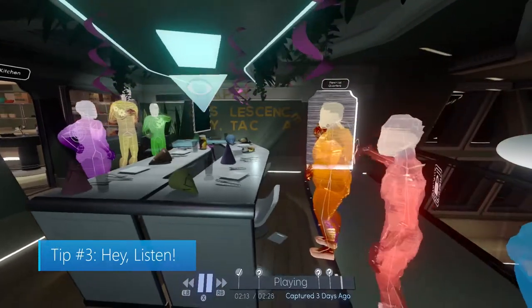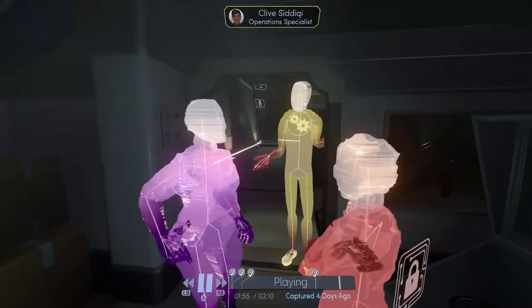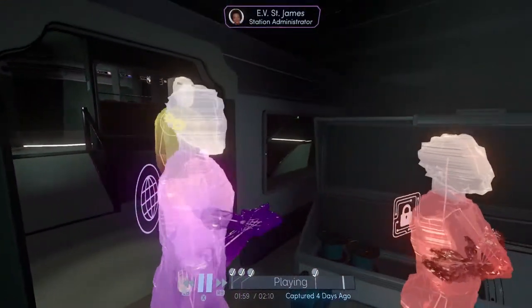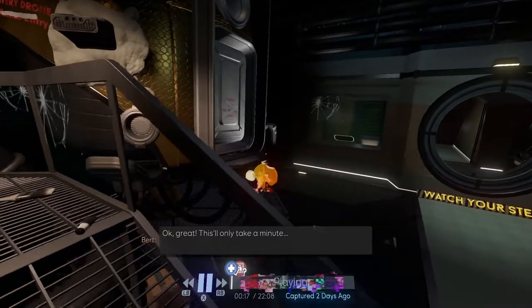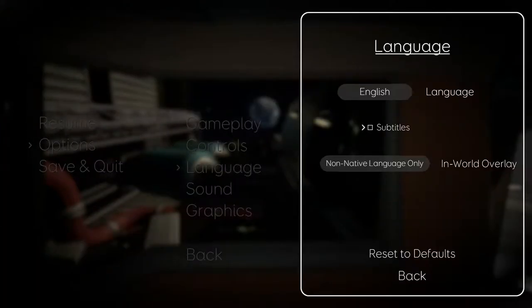Tip number three: speaking of gathering data, dialogue is an incredibly big part of this story-based game. While the characters may appear polygonal, you do get to hear from the real voices which help add context and personality. To catch all the details, it helps to turn the subtitles on. You can get to those by going into the options, then selecting language, and checking the box next to subtitles.